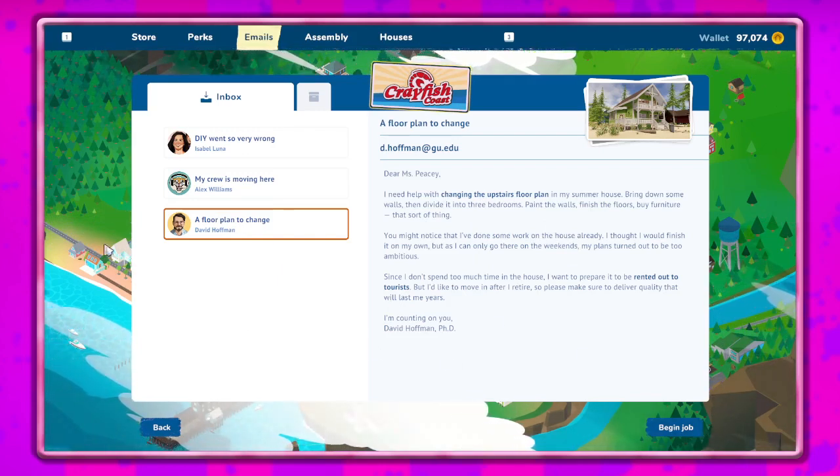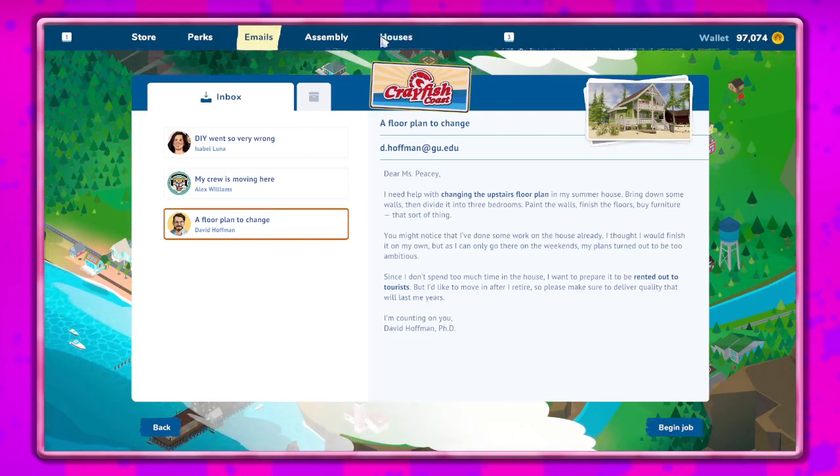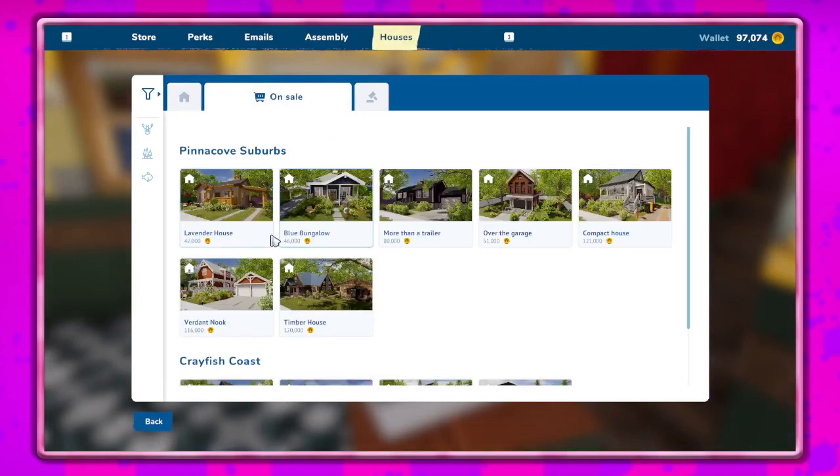Let's see — if we go to houses it's about 40,000. I guess we could do something like that, but yeah, let's go ahead and get the last of the tools unlocked. I think that'll do it.